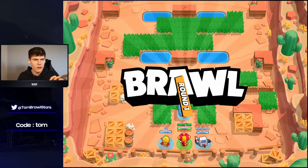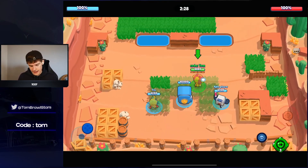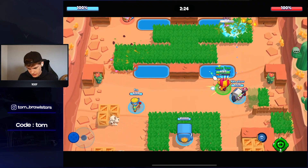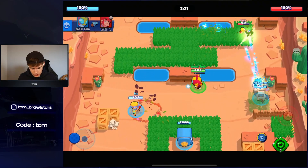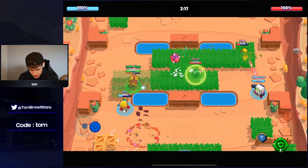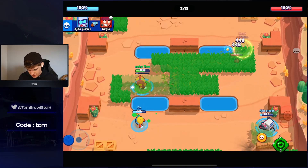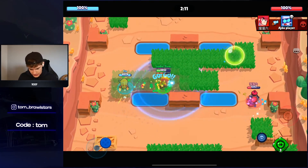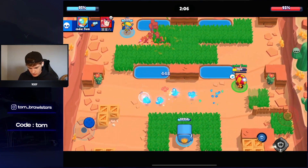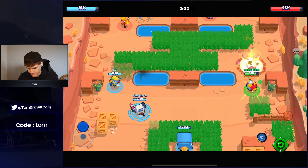At number four we have Max. Max is just OP in every single mode — can literally just carry your team. We've got randoms here that don't play the best so we're just going to have to carry. Looks like mid Ape is doing a good job, gonna speed our Jesse. Colt might go down — nice! Hopefully our Jesse plays well and it should be okay.